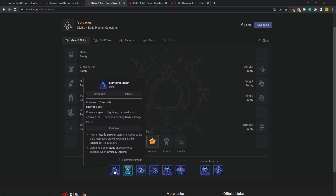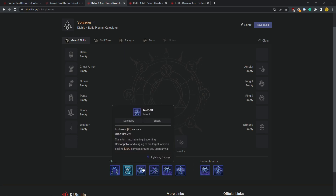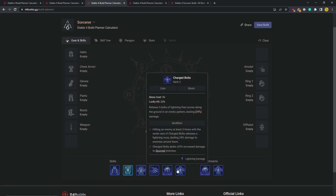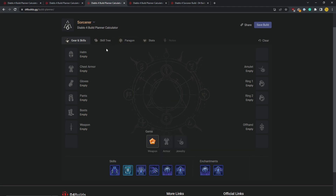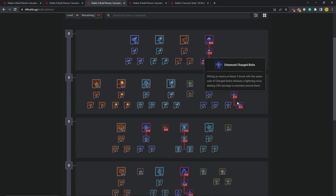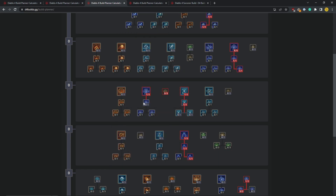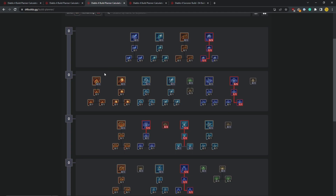All your skills except Charged Bolts and Arc Lash are cooldowns, and you'll be spamming Teleport a lot — constantly using cooldowns to stun more enemies, get more Charged Bolts, and then deal more damage. When your cooldowns are on cooldown, you hit enemies with Arc Lash which stuns them for more damage and also reduces your cooldowns, so the whole loop starts again. Arc Lash maxed out this time — take the Glinting Arc Lash so hitting enemies reduces your cooldown. Then your Charged Bolts with extra damage against stunned enemies.